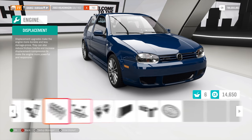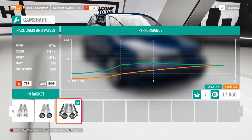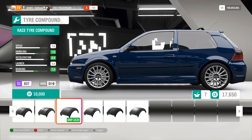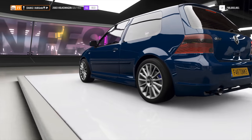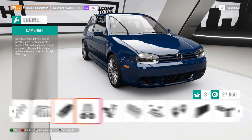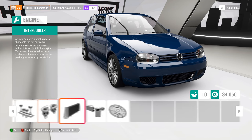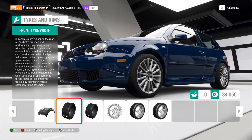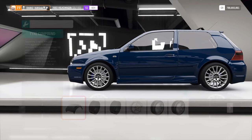I'm just going to upgrade everything that I know will add more power. We're now at 477 horsepower. I think I can fit some drag radials too. Keeping the standard 225 width tires. I also upgrade the pistons and block. With 34,050 credits spent, I think I'm pretty much done — can't change the track or anything else. Let's keep it here.